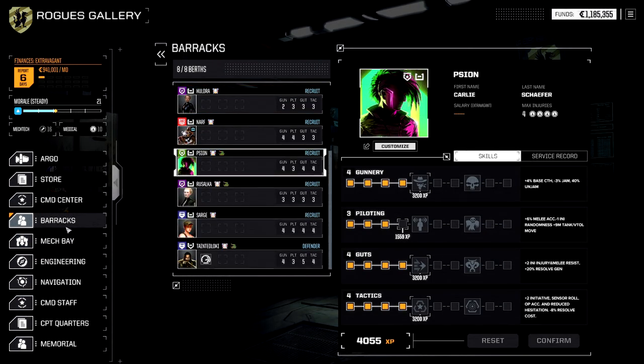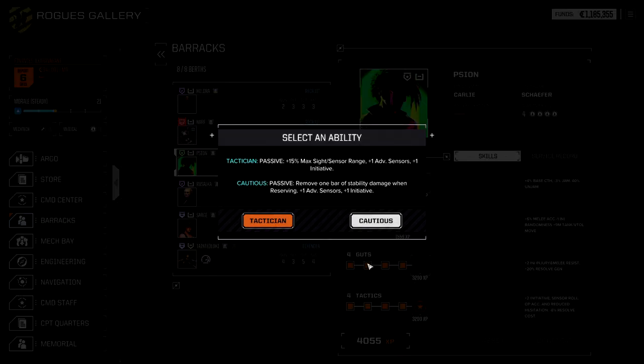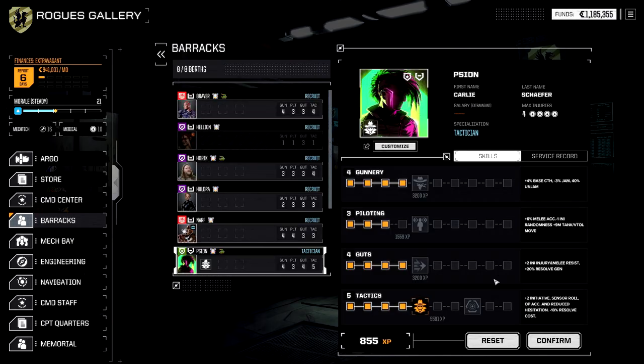Barracks — we're solid. Scion again: as I've mentioned, we have no reason not to upgrade Scion every single time something's available. It's our Commander and we don't pay anything extra. I'm a huge fan of Cautious — it gives extra initiative and advanced sensors, so we're less likely to have the no-sensors debuff. And if we reserve, we drop a bar of stability damage per initiative phase we're dropping. You can clear all your stability damage very quickly with the Cautious perk.